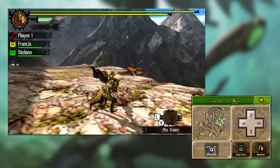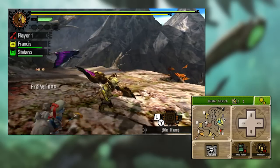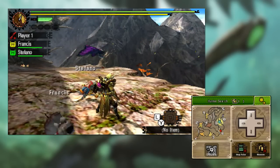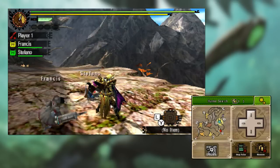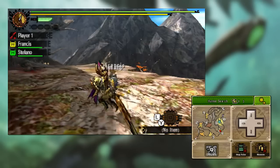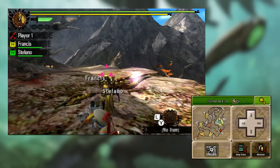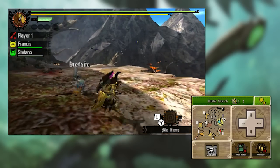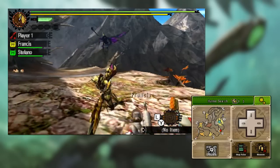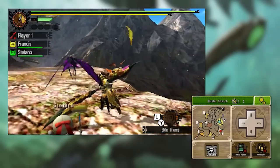I mentioned earlier that when you send your insect out it does do damage and you can use it to attack. You can in fact upgrade your insects in different ways — you can put points into different sections which will affect how your insect grows. I typically put my points into speed because I want my insect to get in and out as quickly as possible, but you can put points into attack and defense for a more aggressive stance. If you want to do more damage, hold down R and X together — the longer you hold it the end of your glaive starts to glow — then release X and fire the insect out with a charge on it. A charged attack will do more damage than an ordinary one.